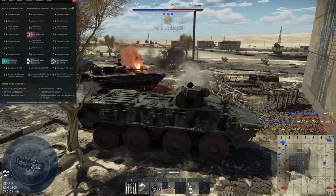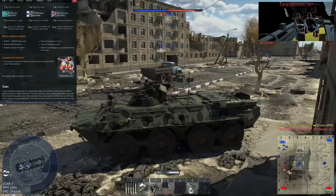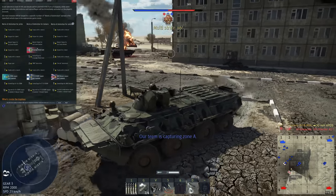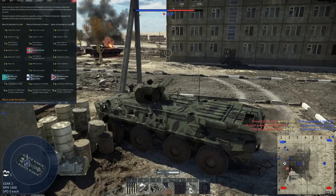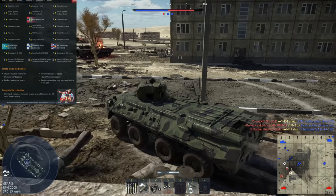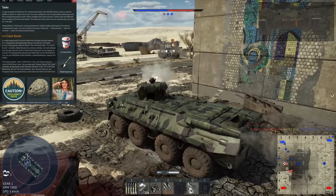Along the way there are trophy rewards, decal rewards, Dessert Spoons, and Ice Cream Buckets. The decals are randomly distributed, so just because you reach a given rank doesn't mean you'll get the same decal as everyone else — it's randomized until you reach the final decal.